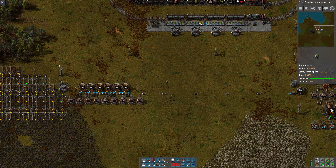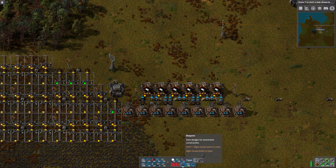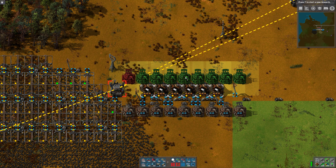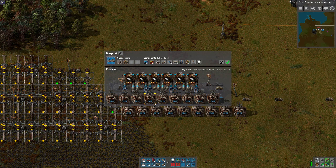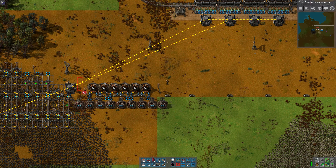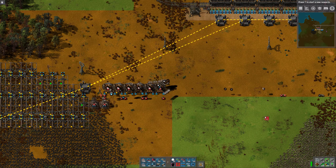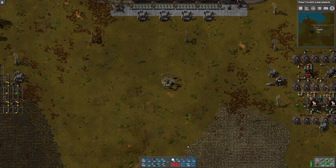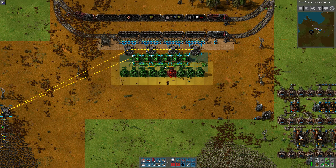I wanted it close to here to pull the coal, but I also want it close to here to send the plastic. So maybe what I'll do — first let's add in these beacons. I'm gonna move this. Let's move this over. I'd like it to be pretty much in the middle of that, right there.